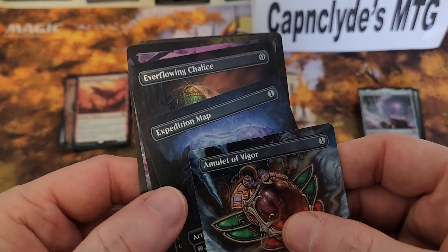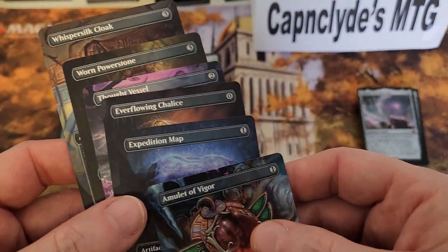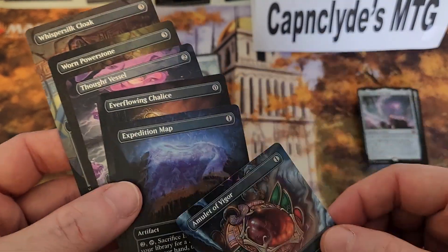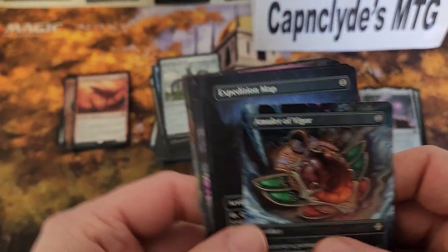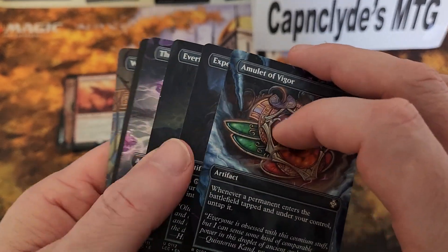Starting with the box toppers — we only got one good box topper. We got an Amulet of Vigor going for around $20. The other five are pretty much useless. Thought Vessel's okay, Expedition Map's alright, but let's be honest — in my personal opinion, I just don't think they're good enough.